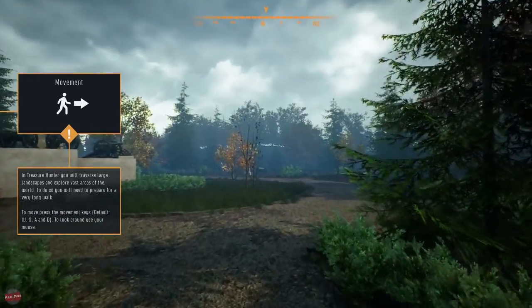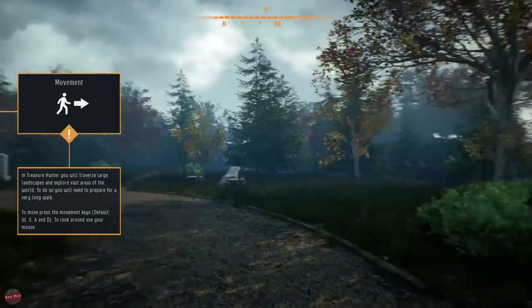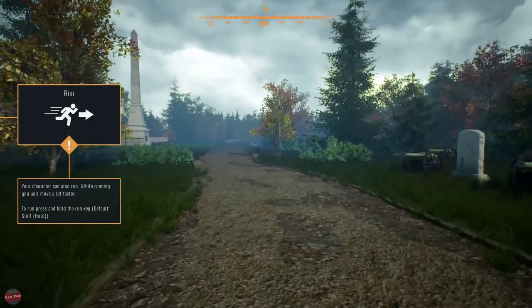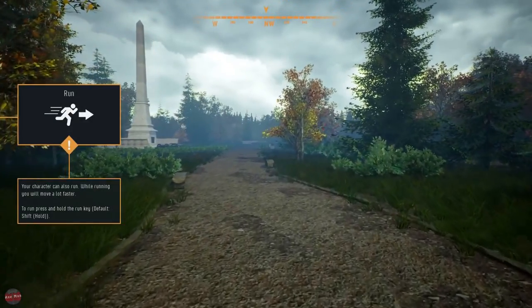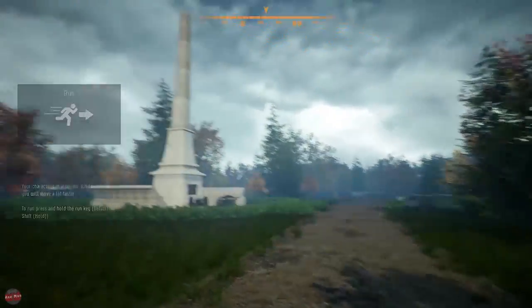In Treasure Hunter, you will traverse large landscapes and explore vast areas of the world. To do so, you will need to prepare for a very long walk. Yay, walking simulator! Your character can also run - while holding Shift you will move a lot faster. Running around!